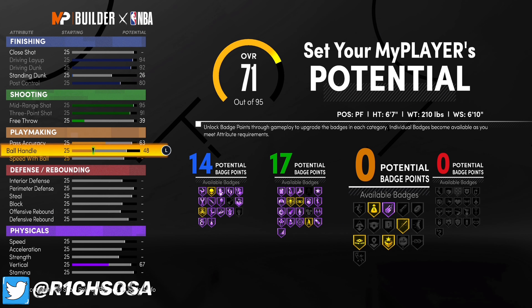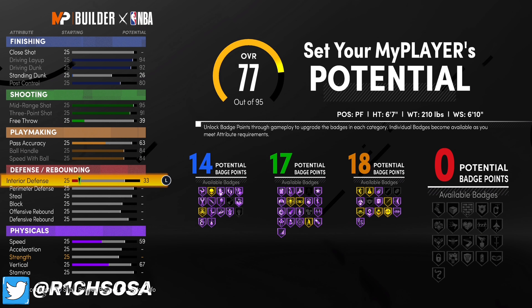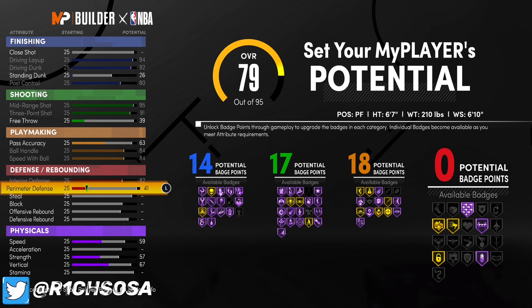When it comes to playmaking, go ahead and put your pass accuracy at 63, ball handle at 84, and speed with ball — go ahead and max that out at 84 as well. That gives you 18 playmaking badges, which is a really good setup for those first three categories.